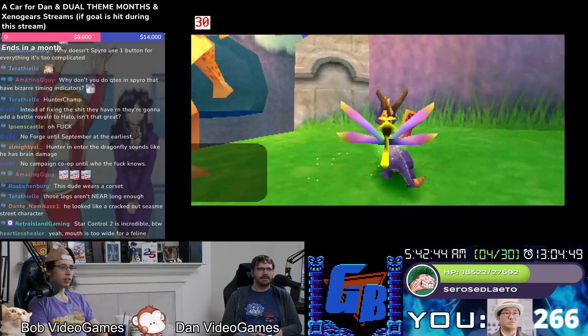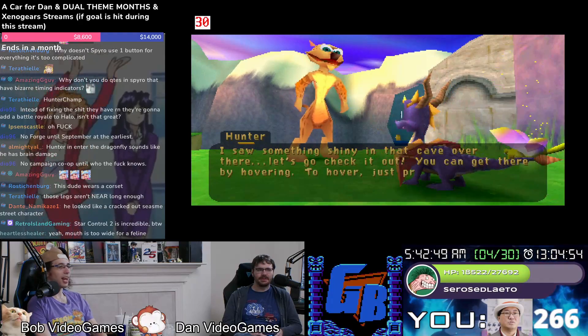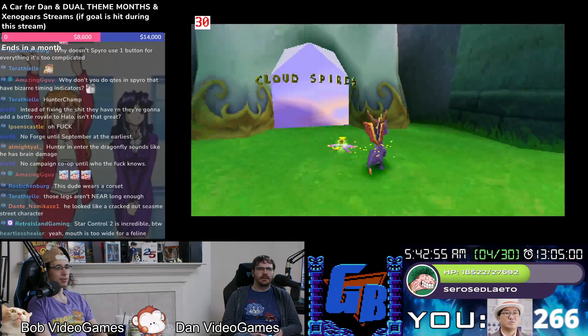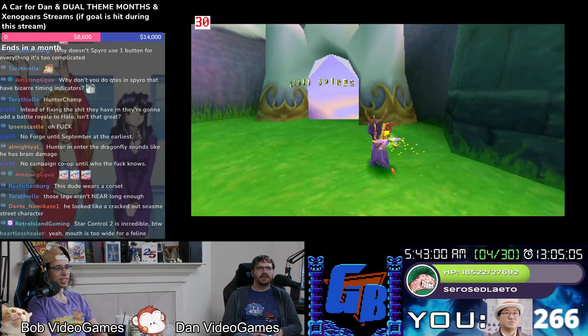I saw something shiny in that cave over there — let's go check it out. Oh really — yeah, so if you like that door they just disappear. Way harsh of it — I guess those are very fancy, they don't want to do it.